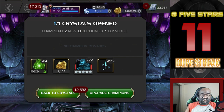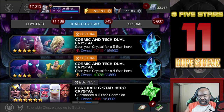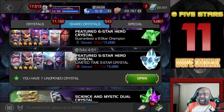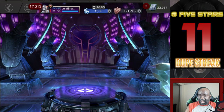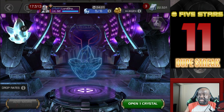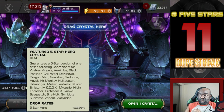My chances are a little better in the dual class crystals since they have a smaller pool. Next up we're going to open this Featured Five Star, then we'll end with the Science and Mystic Dual. Let's take a look at what's in this crystal first before we open it up so you'll know who I want.